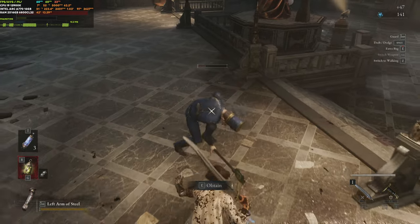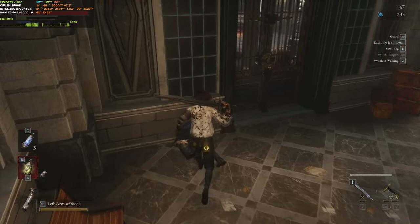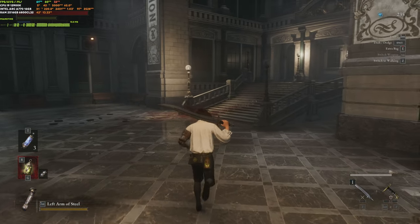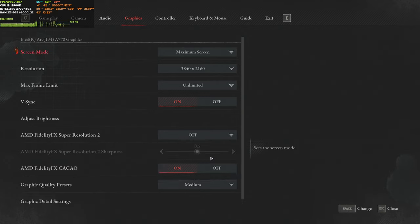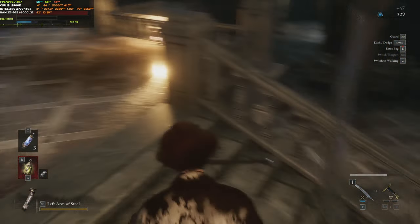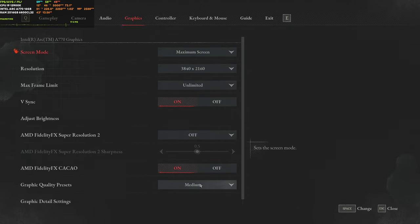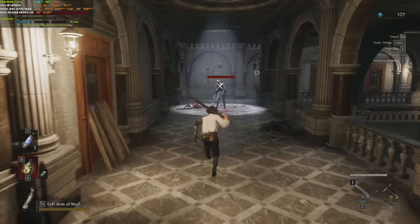We'll also be testing FSR quality, balanced, and performance modes at 4K at the end. In fighting scenes at 4K FSR quality setting in indoor areas we're maintaining around 60 fps. The frame time graph now shows some big spikes, though I'm not sure what's going on. Turning off FSR and switching to medium quality preset still isn't quite enough to maintain 60 fps indoors at 4K without FSR, but with a variable refresh rate monitor it should be a smooth experience.